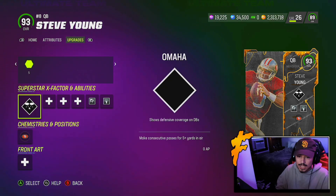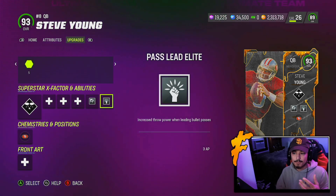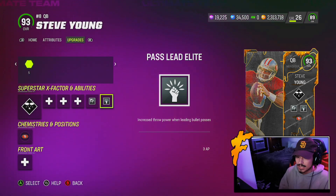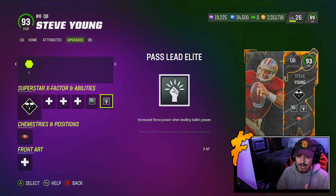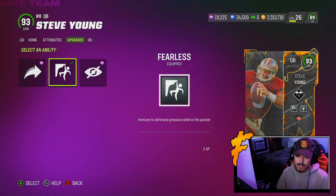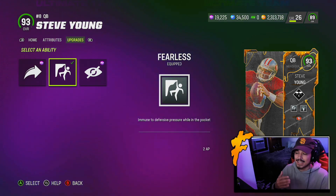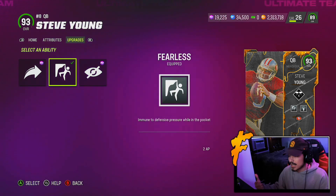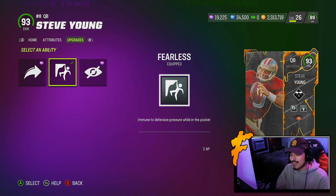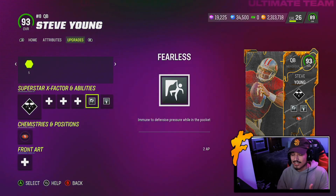The abilities are good if you like pass lead. With pass lead, he joins John Elway as the only other player in the game with this ability — it's basically set feet but your feet don't have to be set. I do wish we had a gunslinger option alongside pass lead, but he gets 1 AP gunslinger and 2 AP fearless. With where the defensive meta is right now, you're going to want to run fearless to negate the under pressure and edge threat elite abilities — especially with the new Micah Parsons card dropping today.